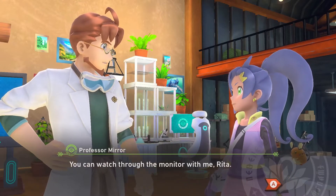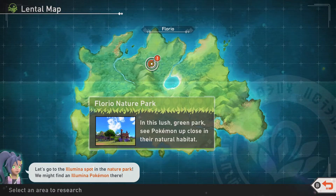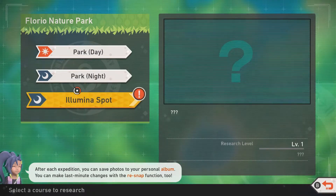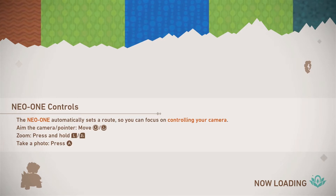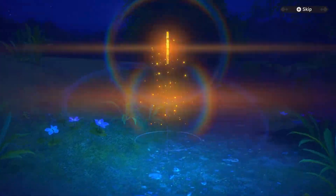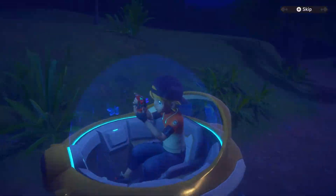You can watch through the monitor with me, head out as soon as you're ready. Let's go to the luminous spot in the nature park - we might find a luminous Pokémon there. Actually I want to do the night course one more time to try to get some better photos first, because I feel like I'm pretty close to level two. I wonder if I can get a couple more decent shots, especially getting Scorbunny right off the bat with a fire shot - that'd be pretty cool.